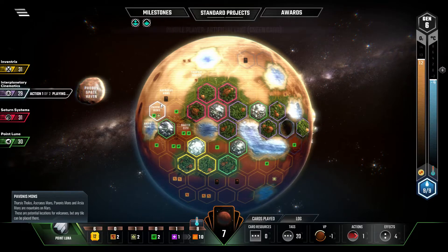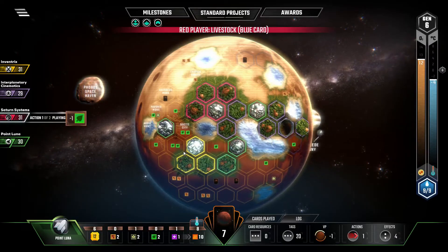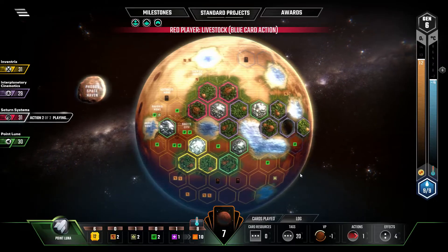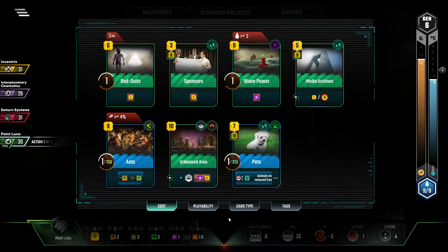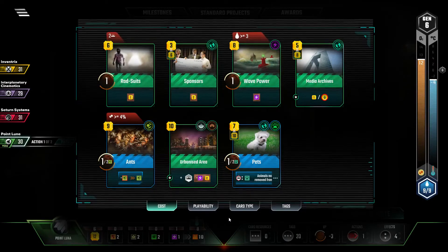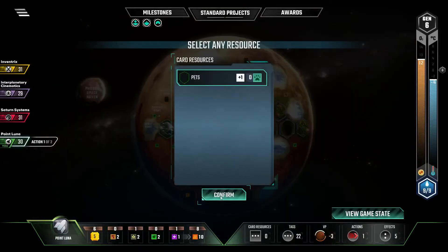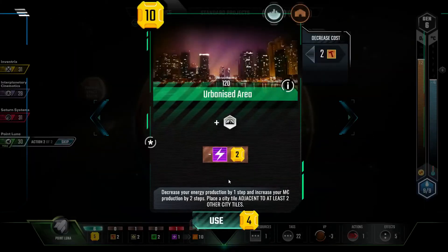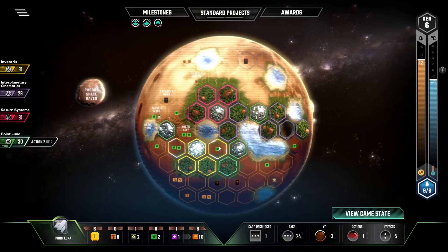So they grab Builder, so that's all the milestones off the table. Yeah, this game's gonna end real quick. The ocean bonus is off the table. I'm glad I played my ocean cards when I did. So Pets into Urbanized Area would be a sensible thing — Pets into Urbanized Area. Look at this Urbanized Area thing: it's like a luxury urbanized area with three greeneries around it already.